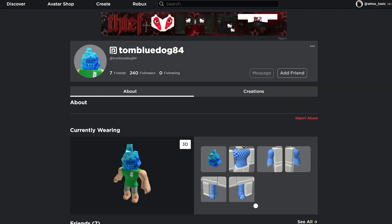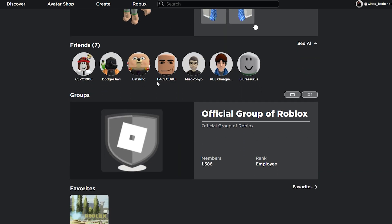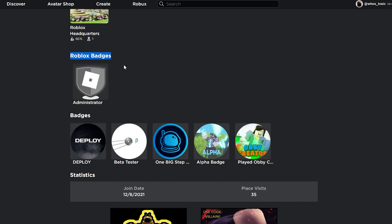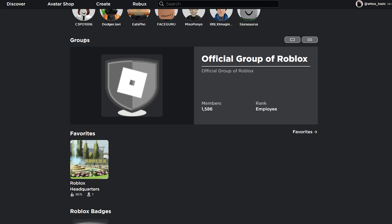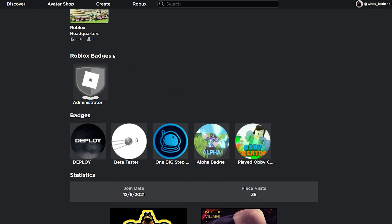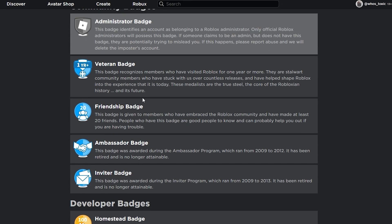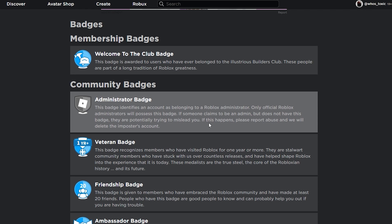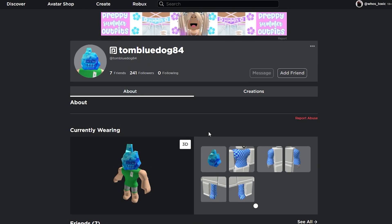As it turns out, TomBlueDog84 is a staff member at Roblox. You can see they're in the official Roblox group and their rank is Employee. If you didn't trust the group because you think it could be fake, if you scroll down to the bottom you can see their Roblox badges. These cannot be faked at all. Badges are their own separate thing, and Roblox badges are given by the Roblox staff. It's basically impossible to fake one of these, and as you can see it says Administrator here.